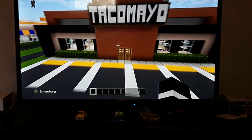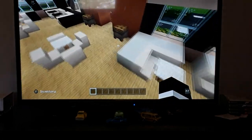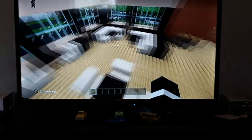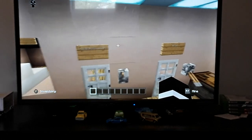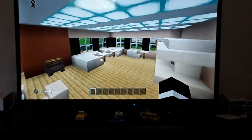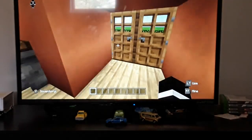This is definitely one of my favorite builds because it looks really cool. Inside we have tables, booths, trash cans, a four-seater table, and more of the same on the other side. Over here we have a soda machine with Coke, ice, Sprite and stuff. We also have men's and women's bathrooms.